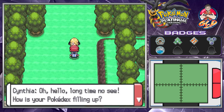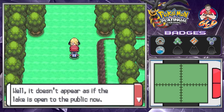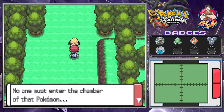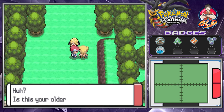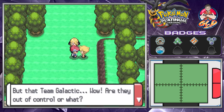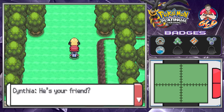Cynthia, you look precious — you look beautiful. She says, 'Oh hello, long time no see! How is your Pokedex filling up? I came to research the folklore about the lake, but it doesn't appear to be open to the public. They say there is an island inside the lake, and inside the island is a mirage of a Pokemon — no one must enter the chamber of that Pokemon.' Barry shows up again, I swear to God. He asks where the Galactic goon ran off to, mistakes Cynthia for Draven's older sister. He says the explosion in the Great Marsh wasn't anything serious, but Team Galactic... are they out of control or what? I want to smack that kid so badly.